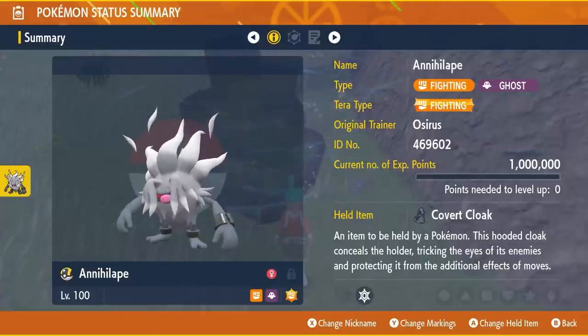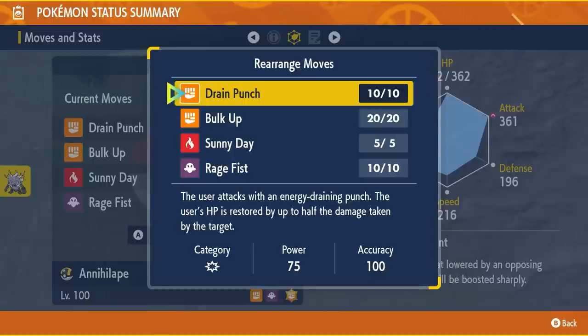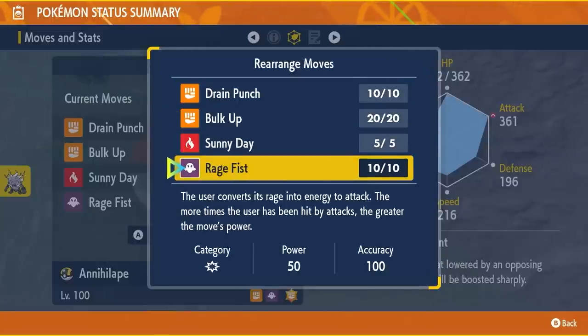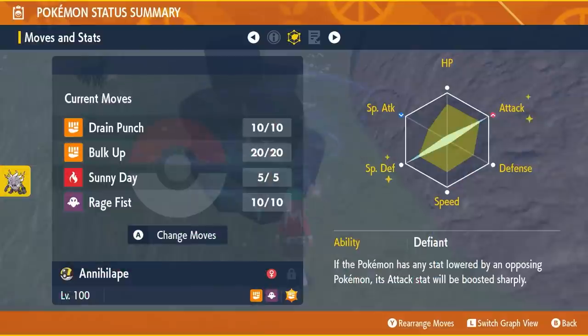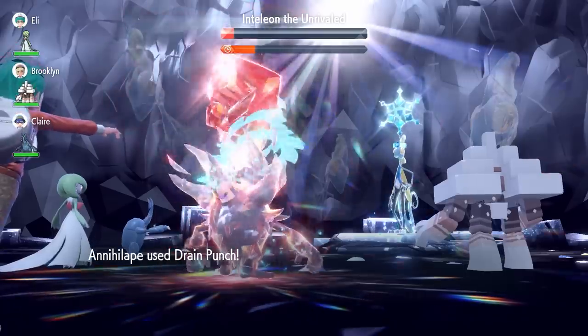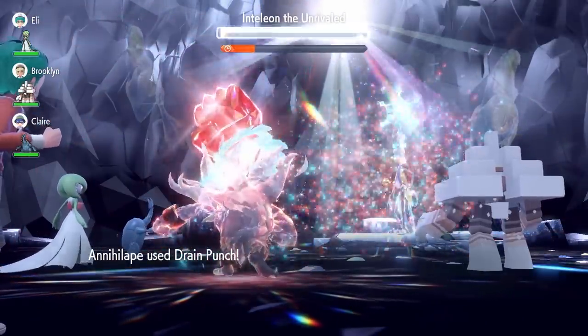I used a specific Annihilape build to easily take down Inteleon. If you want a more detailed overview of the build and how to use it in battle, check out the linked video for a step-by-step guide. Also, if you've already defeated Inteleon in game, let us know in the comments below which Pokemon you used to take it down.